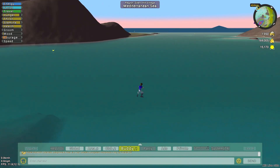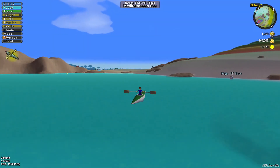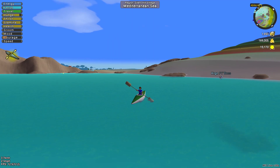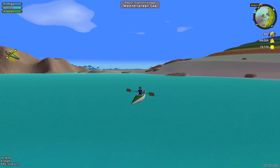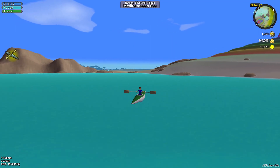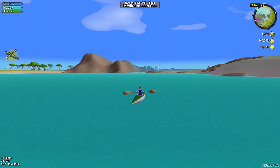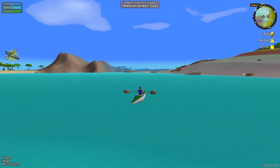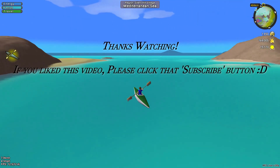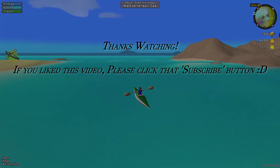Hit K for your kayak. You can hit the forward key, but usually you just hit your left and right arrow keys to go forward. If you want to turn left, keep hitting the right arrow key; if you want to turn right, use the left arrow key. You can start going at a pretty good clip if you just keep moving.